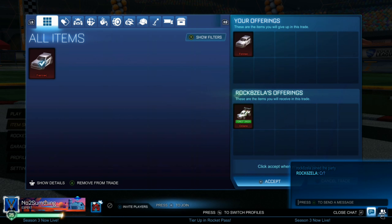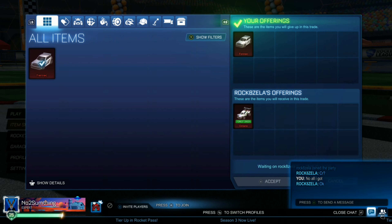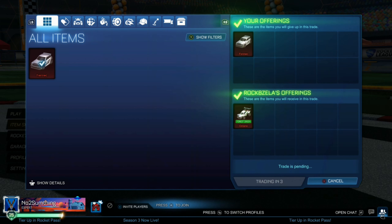We're back with another video. We're going to be swapping the Fennec, which we got from our original nothing-to-Fennec video, for a Forest Green Octane — it'll be a little easier to sell, as it's 700-900 on the spreadsheet, same as the Fennec. At the time of recording, the Fennec Purple is in the item shop, so it's a little hard to sell, so we're just swapping it one-to-one for a Forest Green Octane.